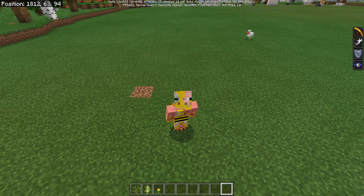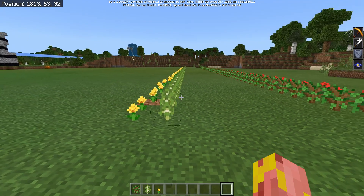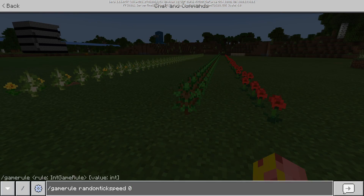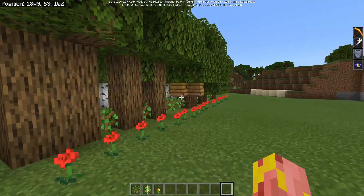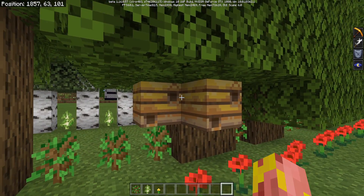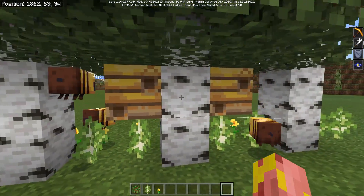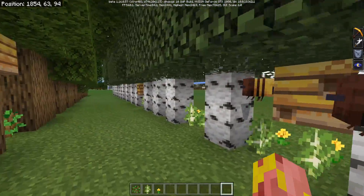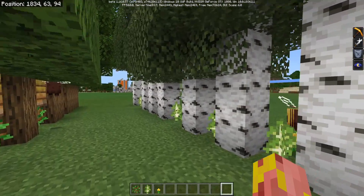Enough of the creepy sounds. We have another awesome parity addition: oak and birch saplings grown within a two-block radius of a flower will have a 5% chance of growing with a beehive on it. As you can see, these ones got themselves some beehives, which is really awesome. It appears that this one actually has two on it — so maybe they can generate with two. Either way, we can now get a renewable source of beehives and bees in your Minecraft world.